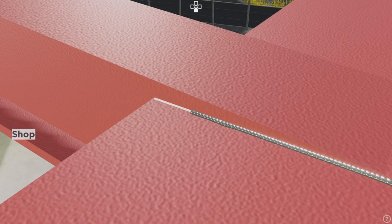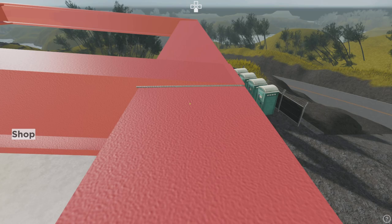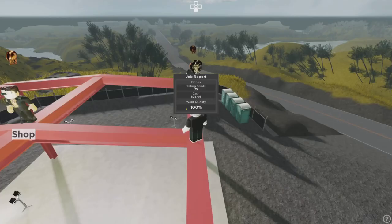They're all the same job — it's all flat weld. They updated it, looks way better. You can sit here and level up too, and you get way more. Next piece: seventy-five points, twenty-five cash.